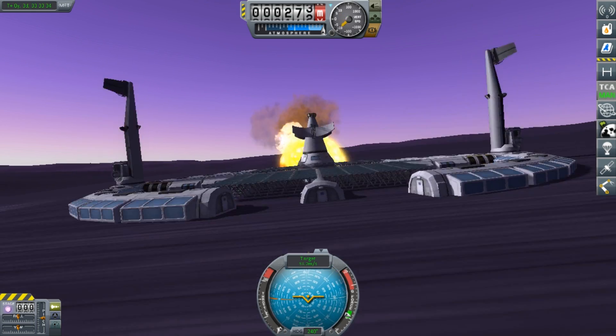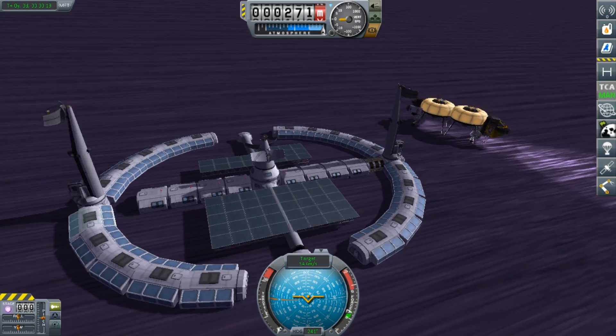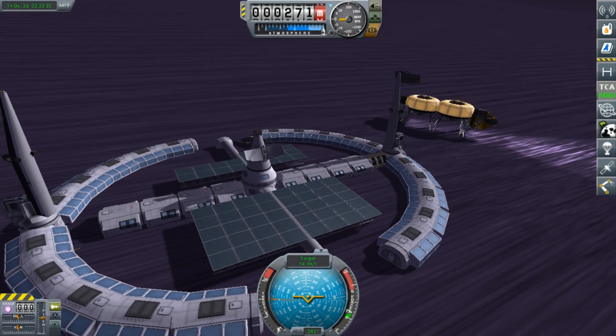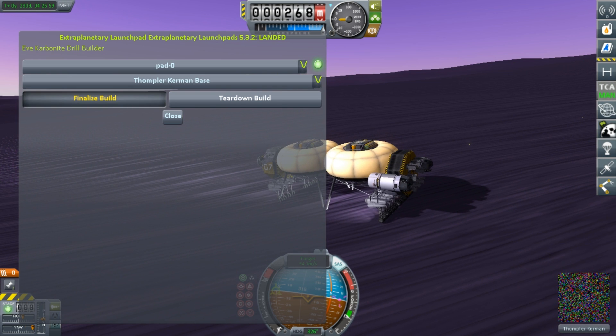Once the base construction is complete, we can finalize the build. As expected, it did generate partly into the ground. This causes it to jump quite a bit into the air and land hard, destroying a section of it. But I have anticipated this and I do have a solution.